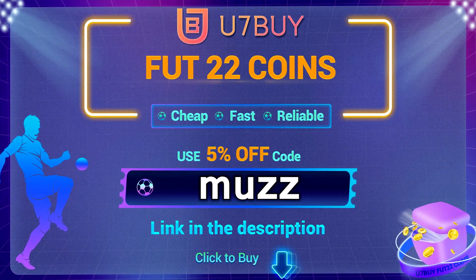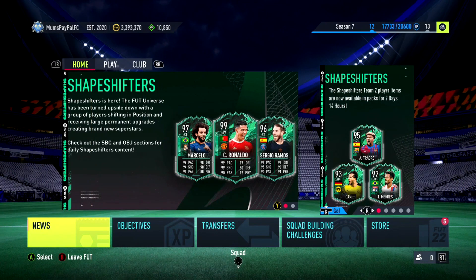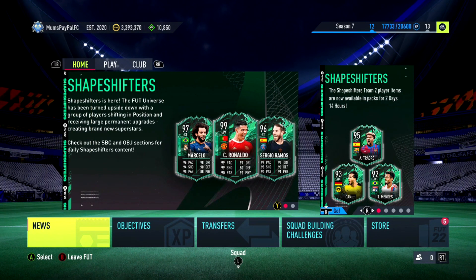Use code 'muzz' for 5% off at checkout. Welcome back to a brand new sniping filter video — today we are once again going to be targeting some fodder filters. Some 85s have even started rising as well.